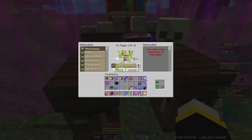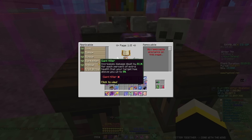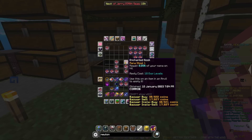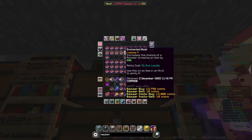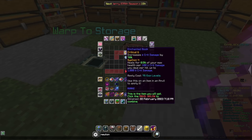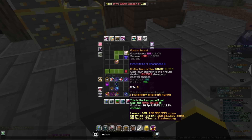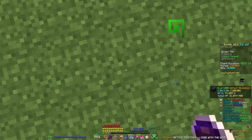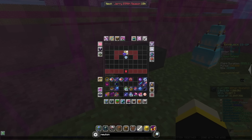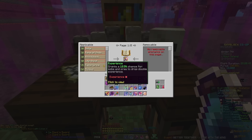I'm looking for one-hit damage so I'm going to put on sharpness, prosecute, first strike, giant killer, siphon 4, vampirism 6, looting 4, luck, scavenger. Oh, Bingo's still here - book of stats, that's what we needed! Get one titanic in and put this crazy book on. Oh my god, it's already looking so good. Cube is on - definitely. What else? Cleave.